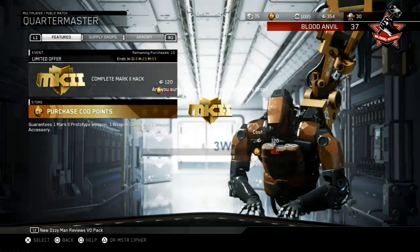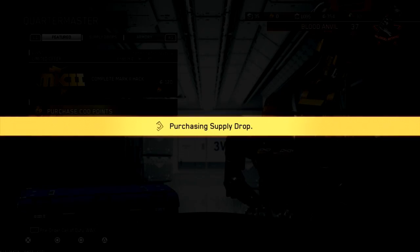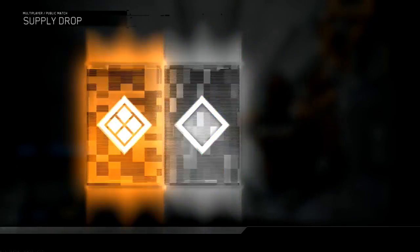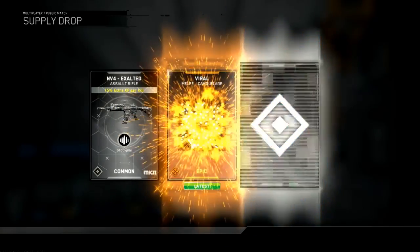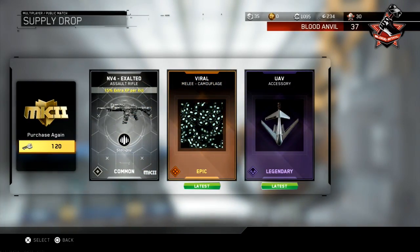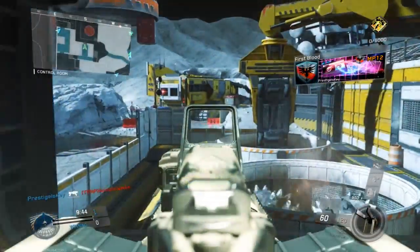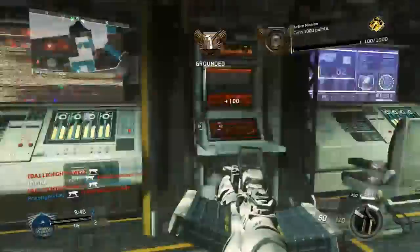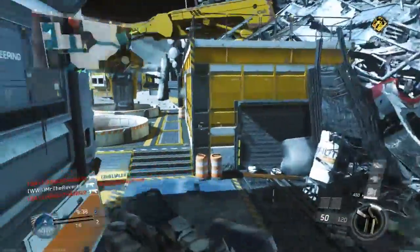Hey, what's going on guys, MrTheReverts here. Today I'm going to be opening up a new Mark 2 Weapon Hack for Call of Duty Infinite Warfare. You're gonna see here that I do manage to pull a common NV4 Exalted because of my crappy luck. But the thing about this Mark 2 Hack is you are guaranteed one Mark 2 prototype weapon, one weapon camo, and one weapon accessory, so you do get some pretty okay stuff.